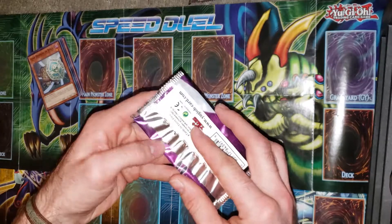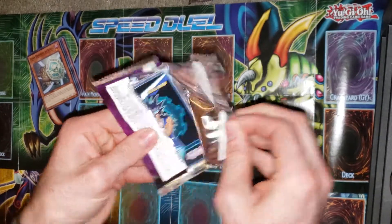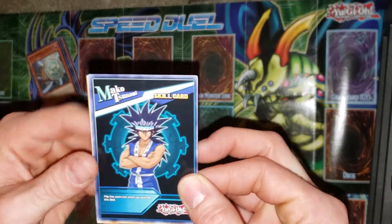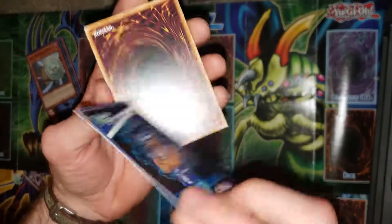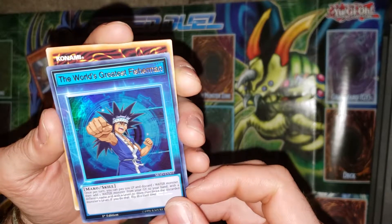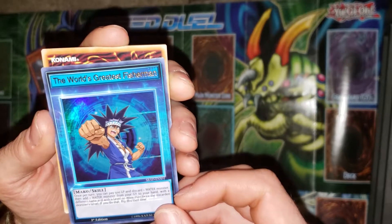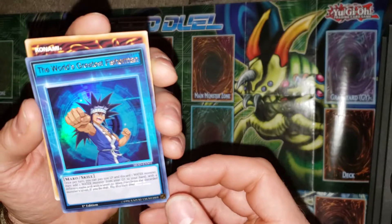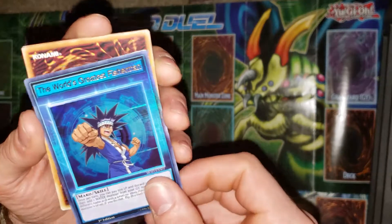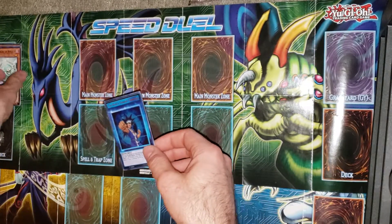The Neo Daedalus skill would be great. Let me flip this card over. The skill is 'The World's Greatest Fisherman' — once per turn you pay 500 Life Points, discard a water monster, then add a monster from your graveyard to your hand with a different level, no more than twice. Yeah, that's not terrible by any means.